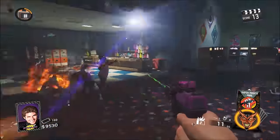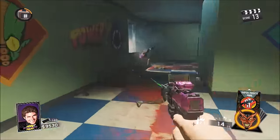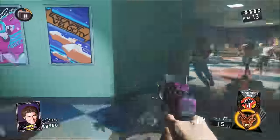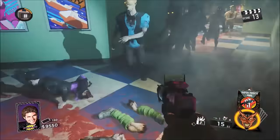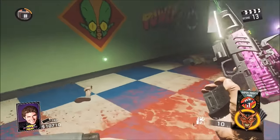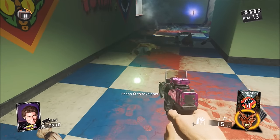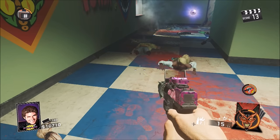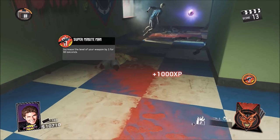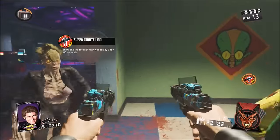Essentially, what you're going to be doing in your game is one of the UFO elements — it doesn't have to be the green one I'm doing right now, it can be any kind of UFO element, but I find green very easy. You're going to fill up the UFO with zombie souls by killing the zombies around it. Once it drops down, go up to the little element. Whenever it says press X or Square to take the part, hold X or Square and activate the Super Minuteman card at the same time — it should glitch out and give you that double packed version of the weapon.